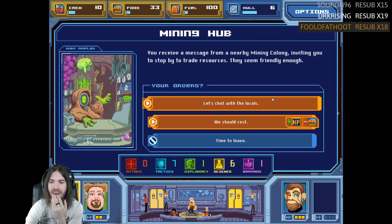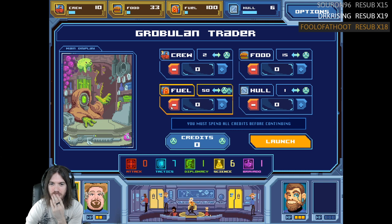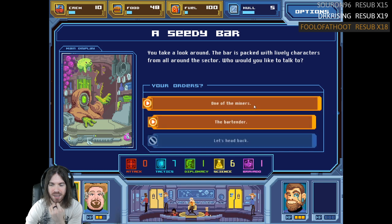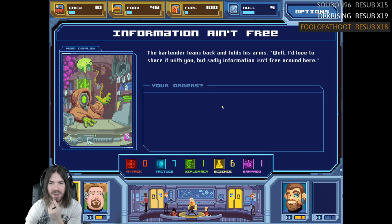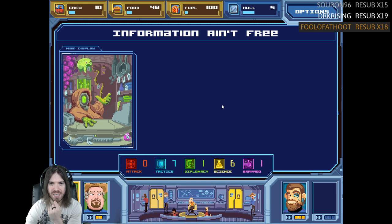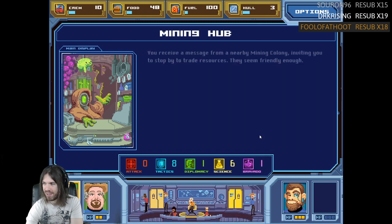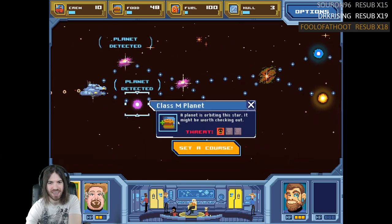You receive a message from a nearby mining colony. Chat with the locals. Trade for resources — I can't give up 50 fuel. To the bar — talk to the bartender. Tell me about the surrounding area. For two hull plates, the bartender gives you valuable tactical data about the region. We haven't lost hull ever — we're totally fine. Both planets have food. Let's go to this one. Darkness falls across the land — you are hailed by a jerry-curled zombie in a studded red leather jacket from a nearby moon. The alien raises one sequined glove in greeting, inviting you to the surface. Take that moonwalk — away team, assemble! The other option was 'Beat It.' Just beat it.